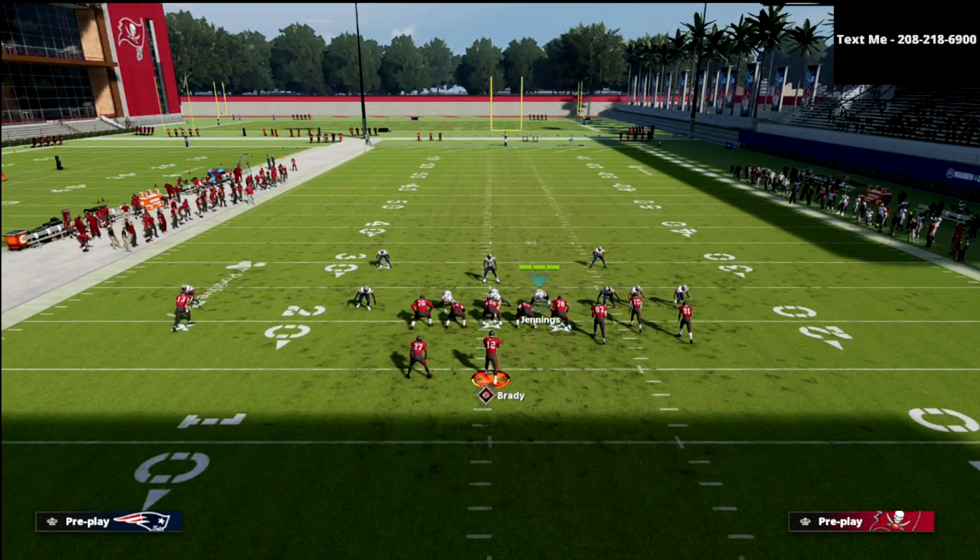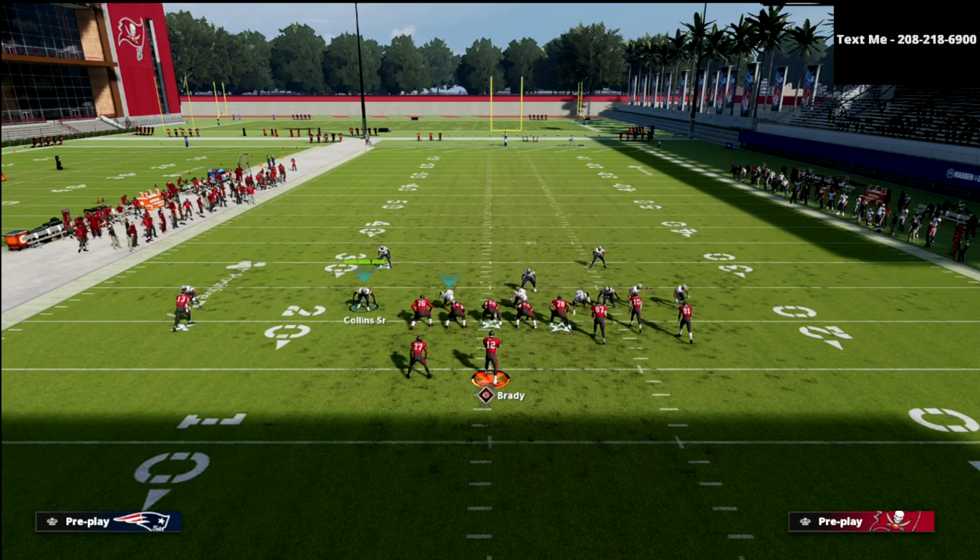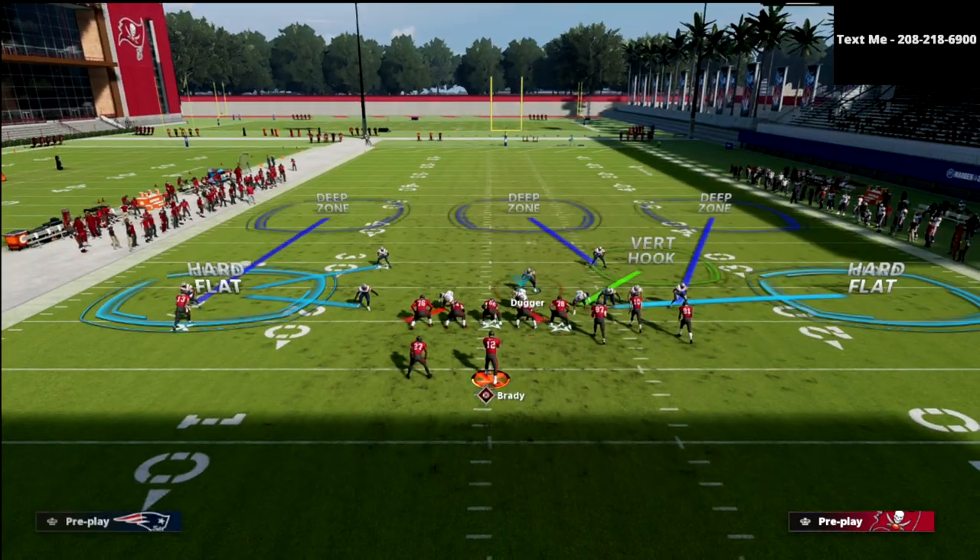The cool part about this is now they have to tinker with having a vertical hook on this side and a hard flat on this side. So the defense might honestly look something like this. And on this backside, not only are they going to have to have a cloud flat, but a hard flat as well, with the user in the middle of the field.